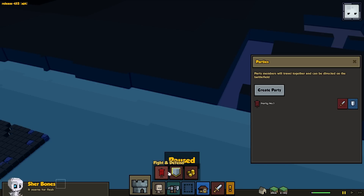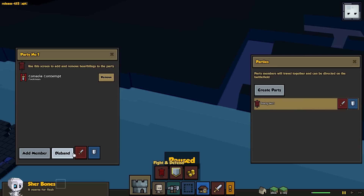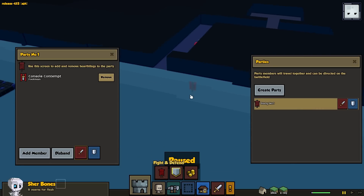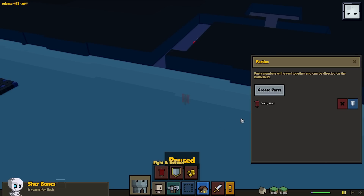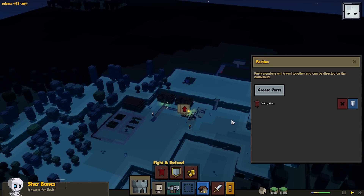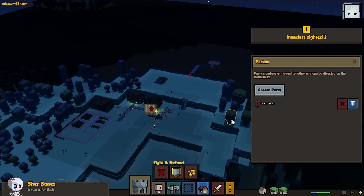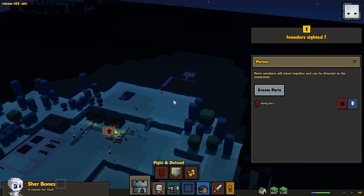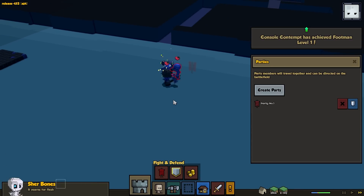Do we have the party set up properly? Let's create a party and get console contempt up here. Console? Move your ass. Oh, you know what? He snuck in — nobody saw him. That's why he wasn't showing up. You're about to get wrecked, though. Console contempt, we got you.